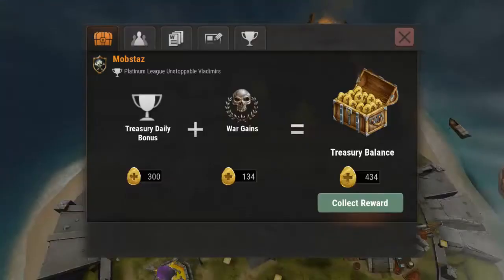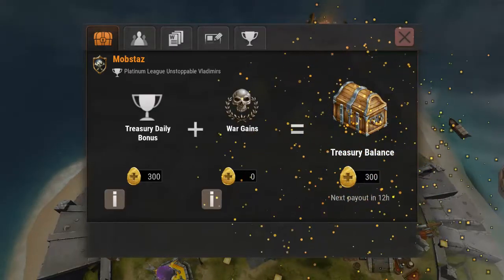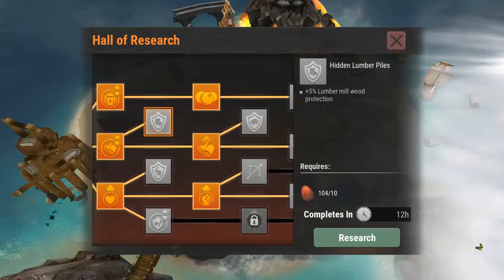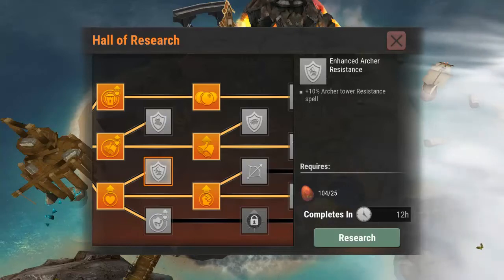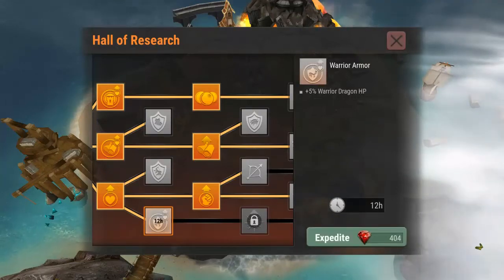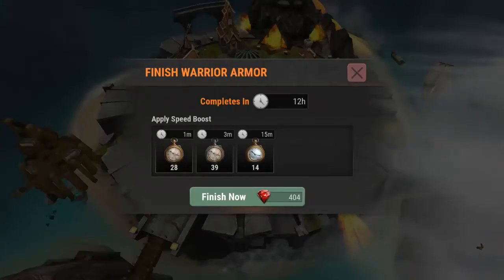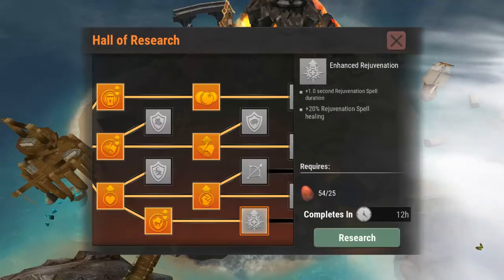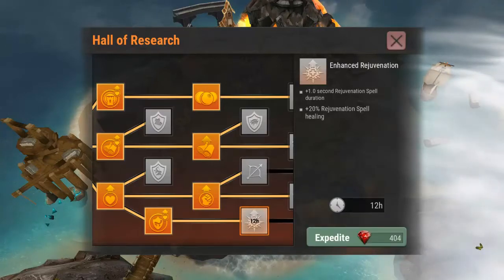This is from being in the team — the guild. Every day you can collect rewards. I'm picking up 434 golden eggs, which you use for research in the research hall. A 10% Archer Tower resistance spell and plus 5% Warrior Dragon HP — that's pretty nice. It takes 50 eggs so we're going to research that. 12-hour wait, but I want to unlock it now to see what's next. Enhanced Rejuvenation: plus one second rejuvenation spell duration and 20% rejuvenation spell healing. Let's start that and let it run.